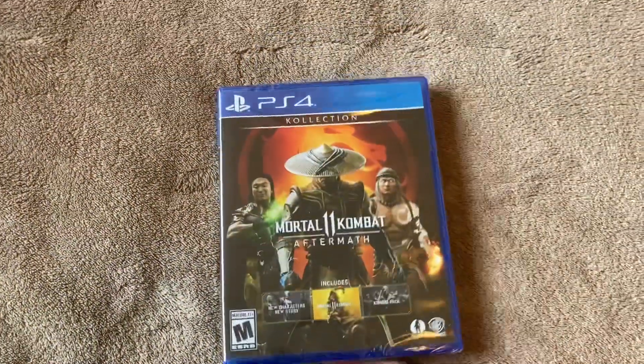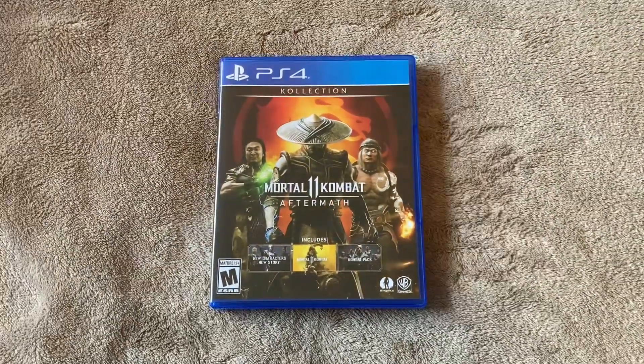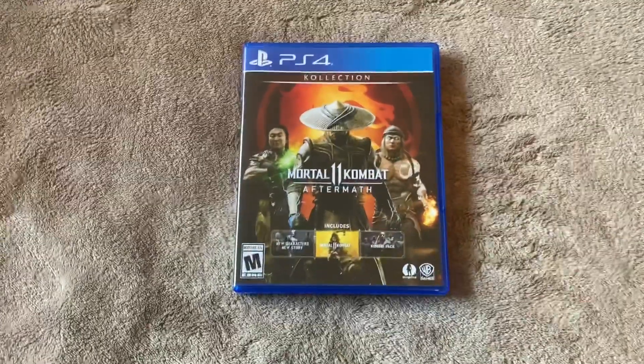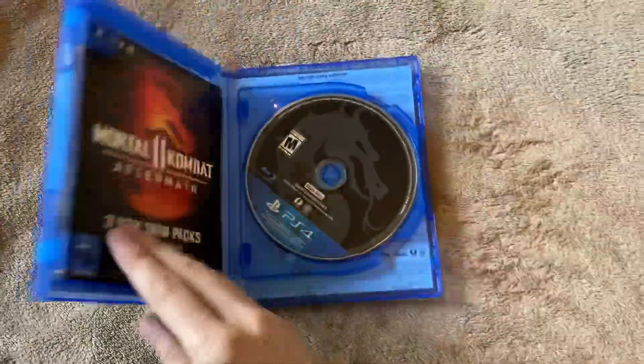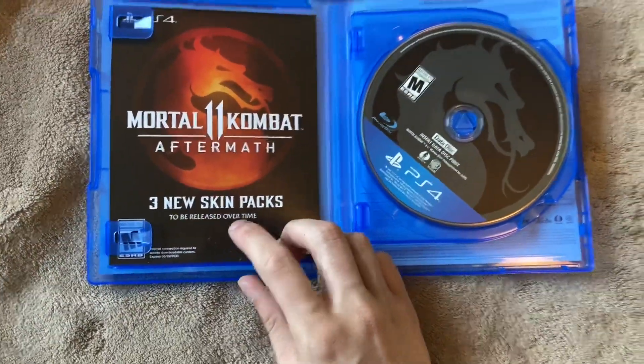I'm going to jump cut to when I get the seal off so we can see what's inside. All right, so I just got the seal off. On the right we have a code for three skin packs to be released over time.